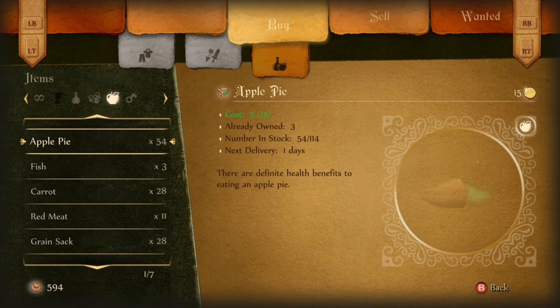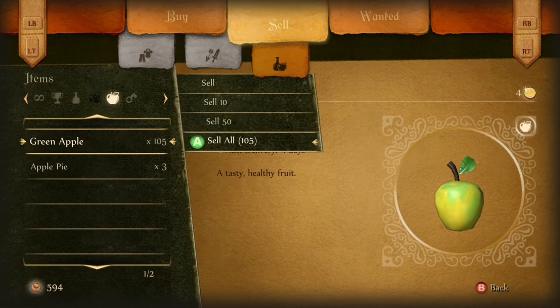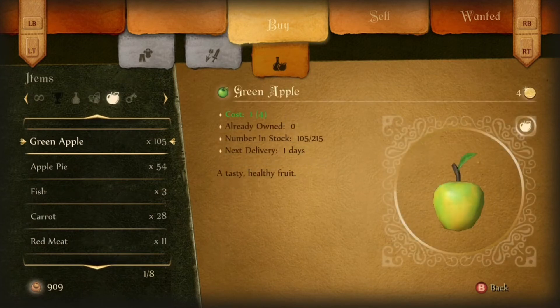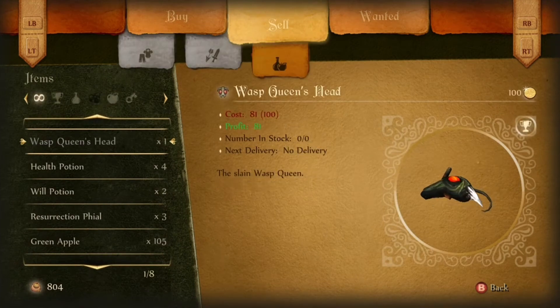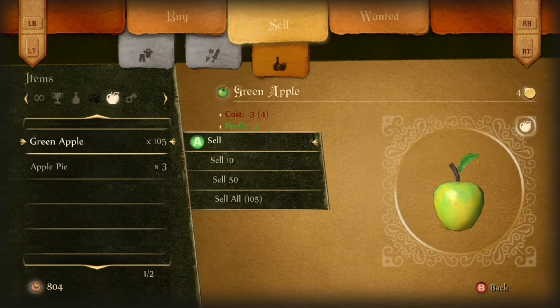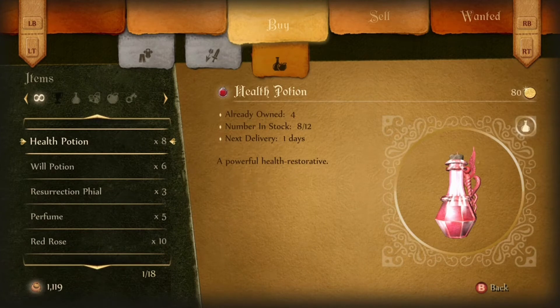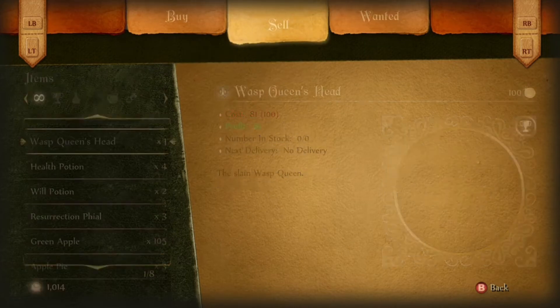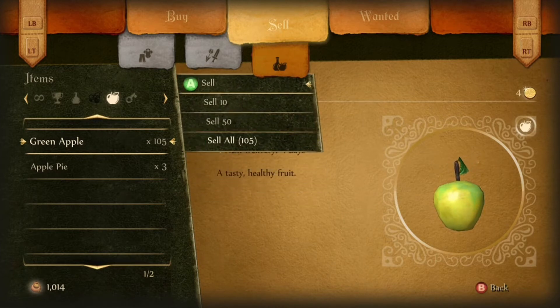Buy a maximum of 100 of those. What you want to look for is buying items that will leave you with a profit when you sell them back. You want to buy as many items as you can, like the guy's full stock. It's all about supply and demand — if you buy his full supply of the item and he's expecting his next delivery in 2 or 3 days time, then the demand for those items will be greater and will yield a greater profit.